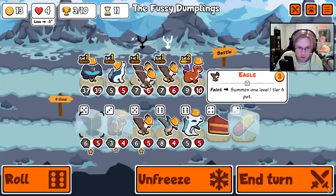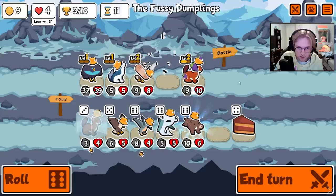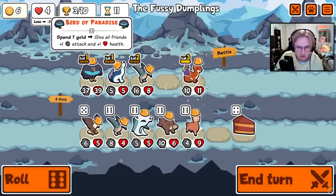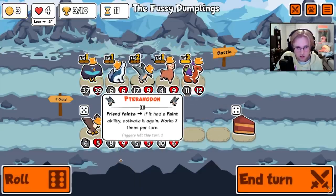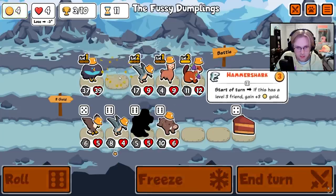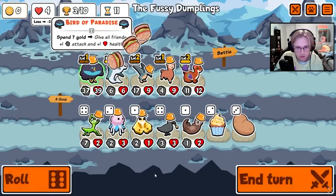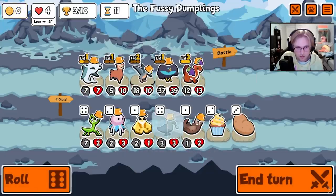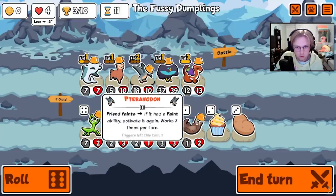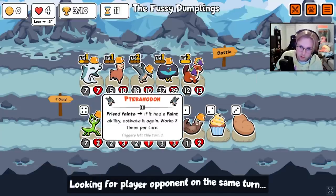Hey, there's a Hammer Shark. Okay, watch us get an Alpaca here or something. Oh, there's the Alpaca. And then here's the Hammer Shark. And we need to level the Alpaca. I'll throw you closer to the front now. You gain more gold thanks to the Terradon.